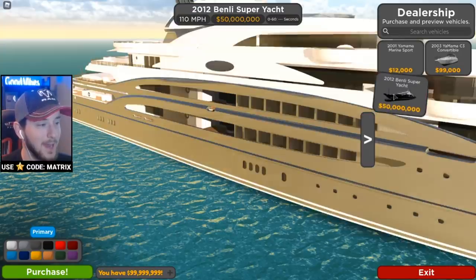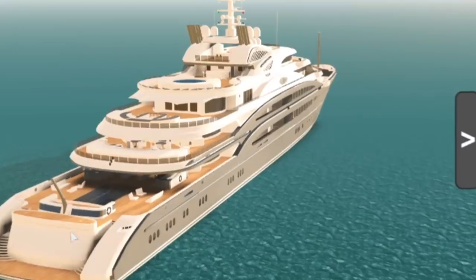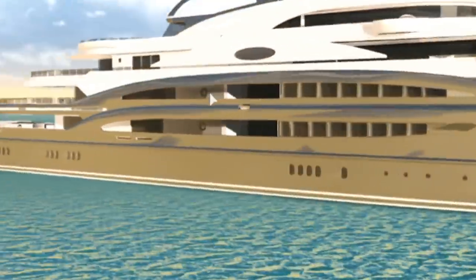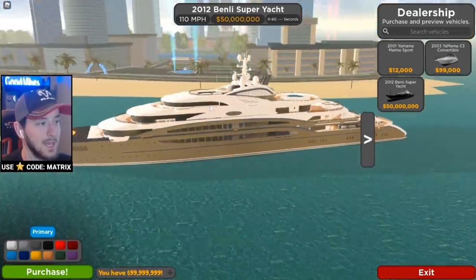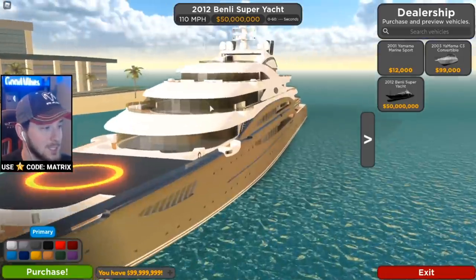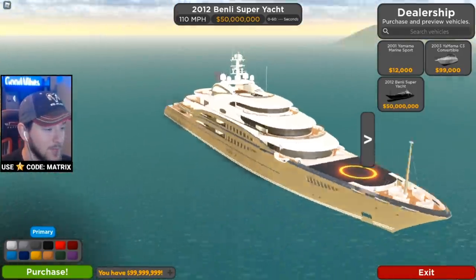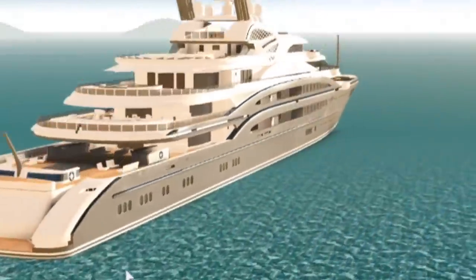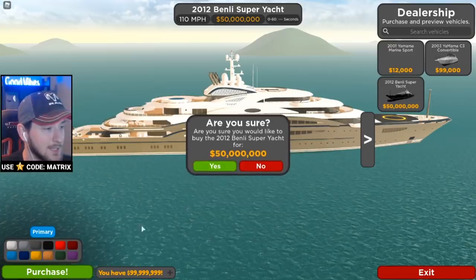Here is the size of the giant yacht. Just to quickly compare — there's the little boat you can buy, and there's the yacht. It is huge. I think it has one, two, three, four stories — it's just enormous. When you compare it to the size of the buildings beside it, it's just giant. It has a helicopter pad on it, because of course every yacht needs a helicopter pad, and there's a little hot tub area there as well.